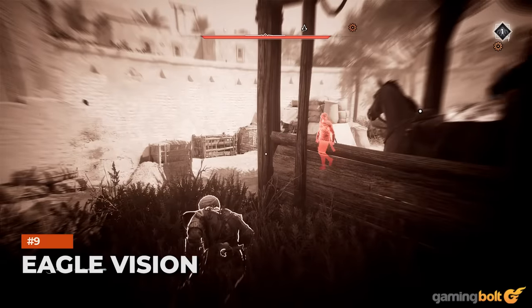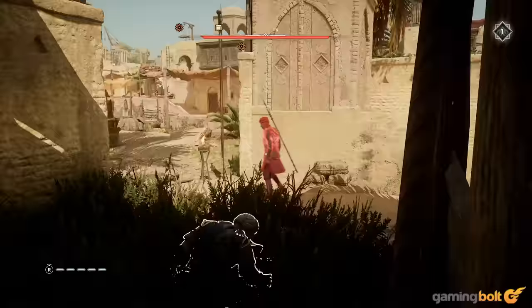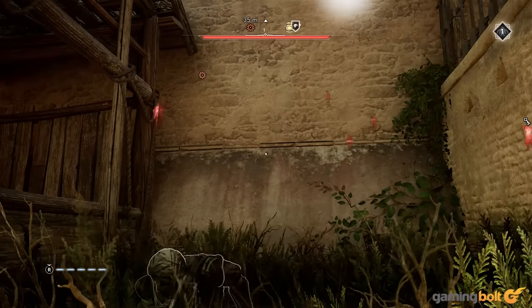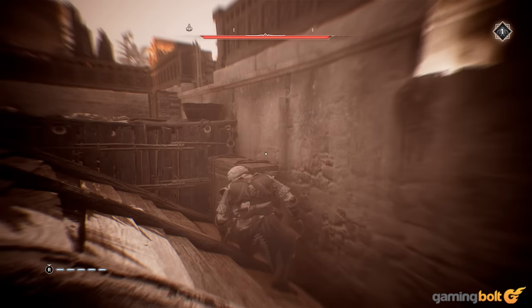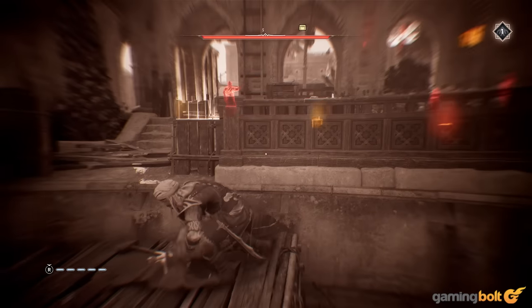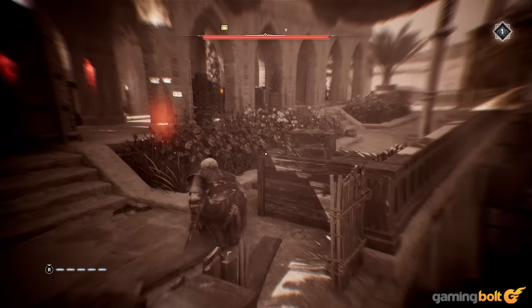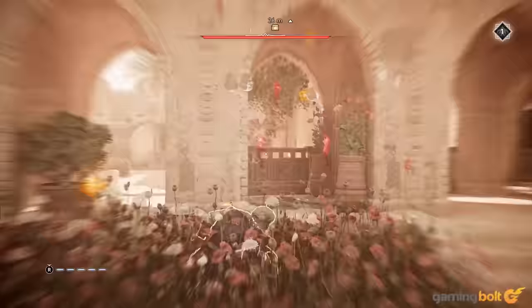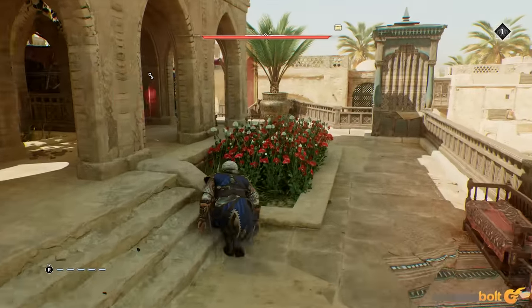Eagle Vision. Here's another returning mechanic, and a fan favorite at that. Mirage still lets you manually fly an eagle and use it as a drone to scout out enemy camps, but the old-school Eagle Vision mechanic has returned as well. It's an incredibly useful tool, so make liberal use of it. In hostile areas, it's a great way of remaining aware of enemies around you. But even when you're out in the open world, Eagle Vision can be used to great effect to find and track down valuable loot chests and collectibles.